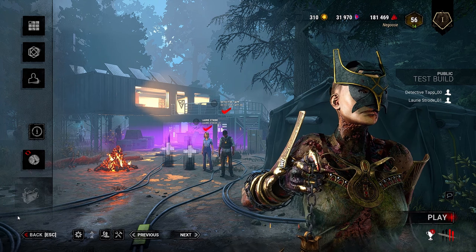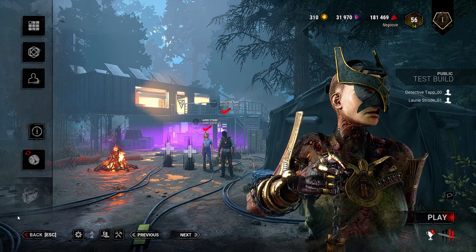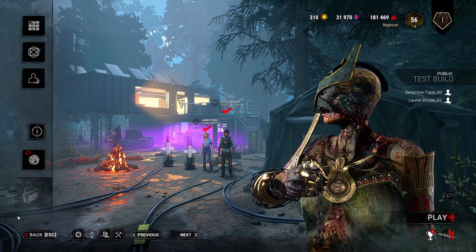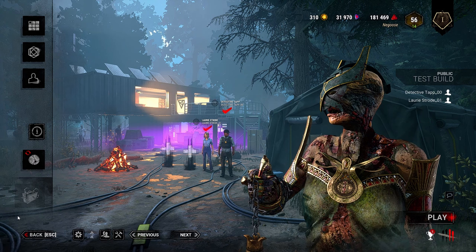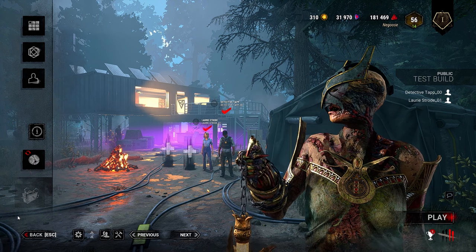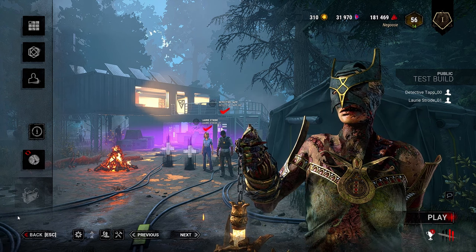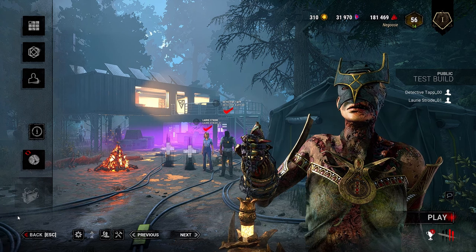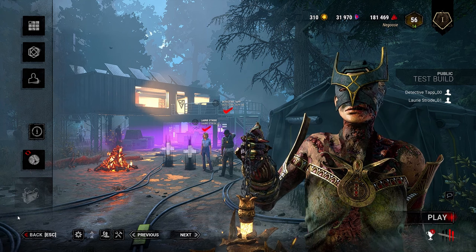I wanted to get some Plague gameplay on the new Red Forest map on the PTB but it's literally impossible because if I'm not using the new killer everyone DCs and rages in the endgame chat. So I just decided to slap some bots on in a custom game and explore the map — check out if there are any new tiles, if the map got any smaller, or just explore the beauty of the map in general.